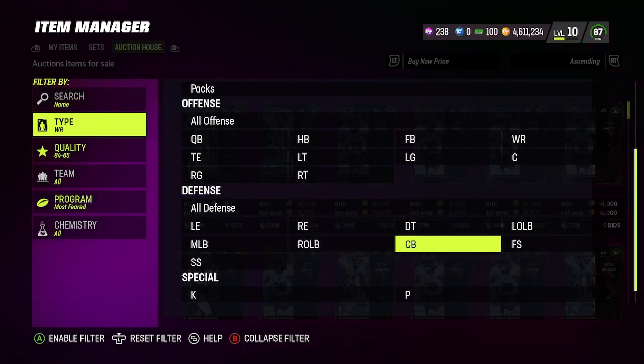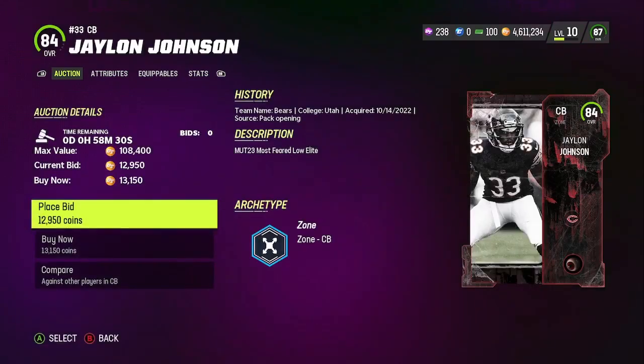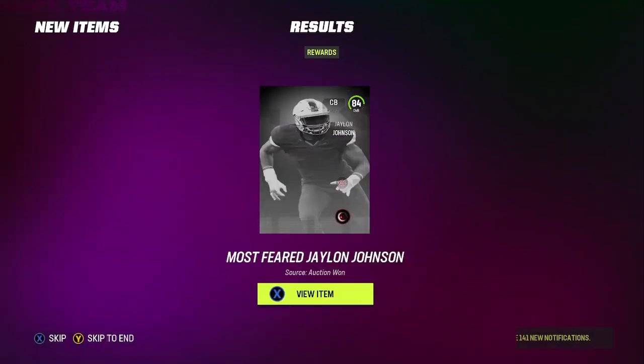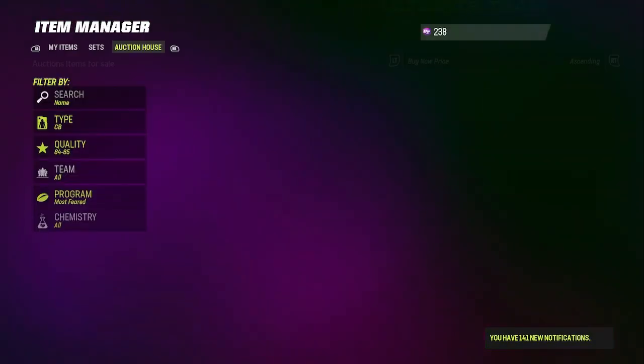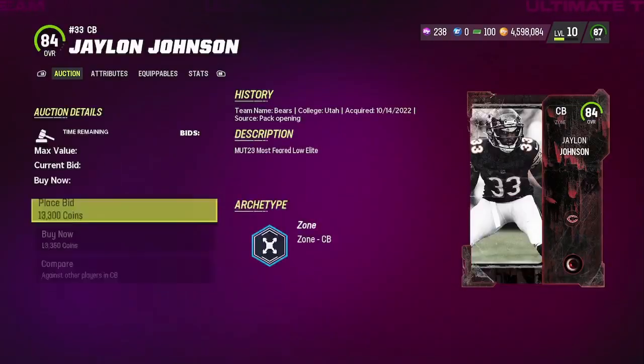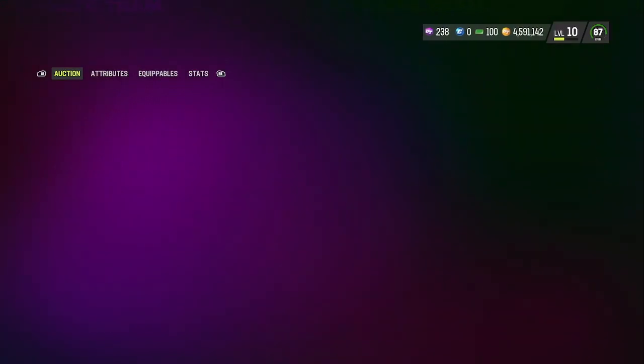If you pull an 87 in this pack, you're gonna be losing roughly around 25k. Every single time you rip this pack and pull an 87, you're losing about 25k. But if you pull a 90, you're gonna be making a profit — about 100k profit. There's a lot of profit potential in the 90s.